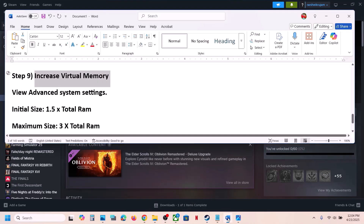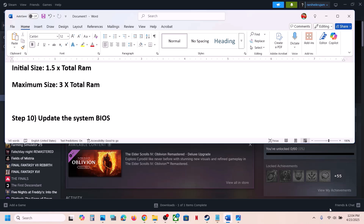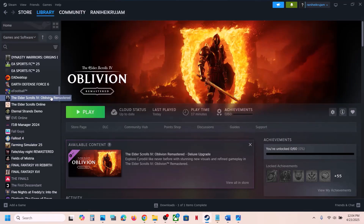The next step is to update your BIOS. Go to your system manufacturer's website, select your model number, and update the BIOS. For laptops, make sure the battery is above 10% and the AC adapter is connected. Your system will restart during the BIOS update — do not unplug the power cable. After the update, launch the game and check.